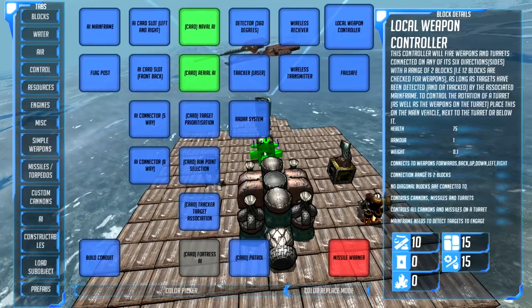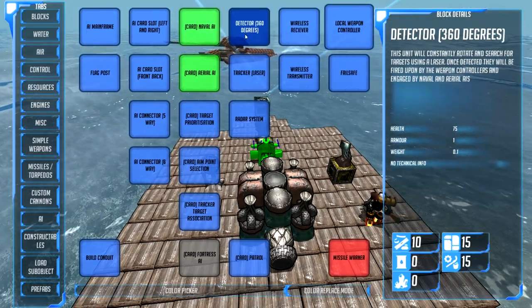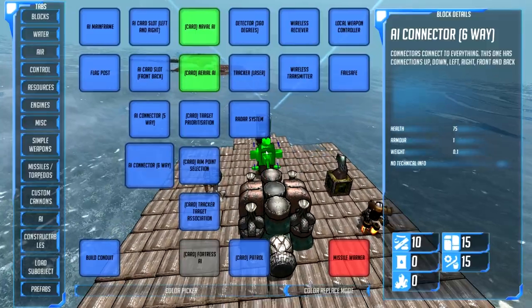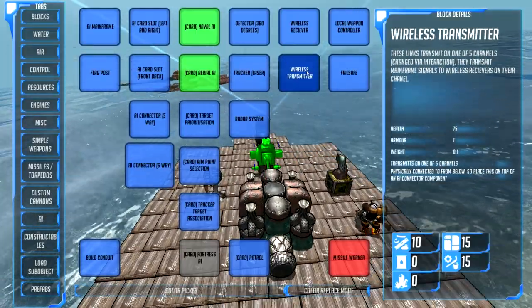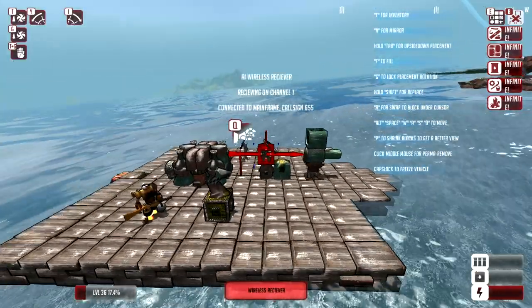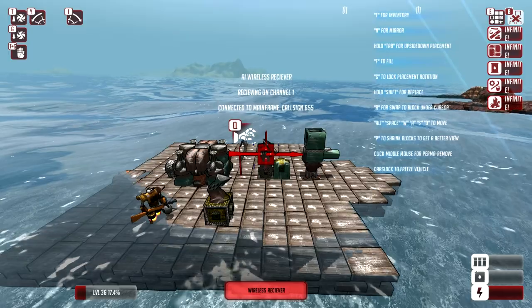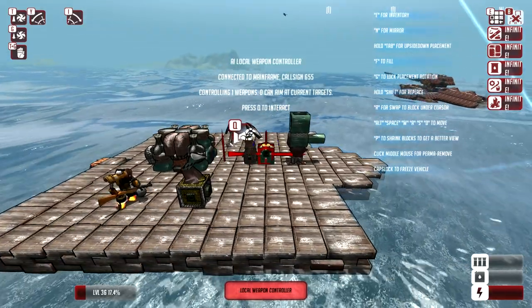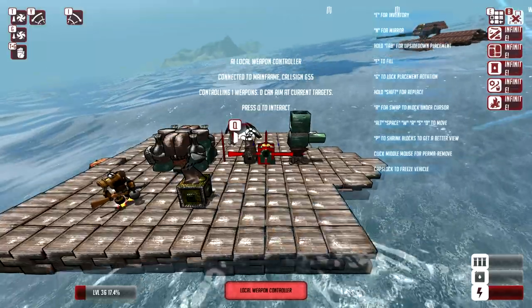From here, you add a six-way connector and then a wireless receiver. Boom — there we go. This is receiving on channel one, connected to mainframe. So this weapon controller is now connected to mainframe. Awesome.